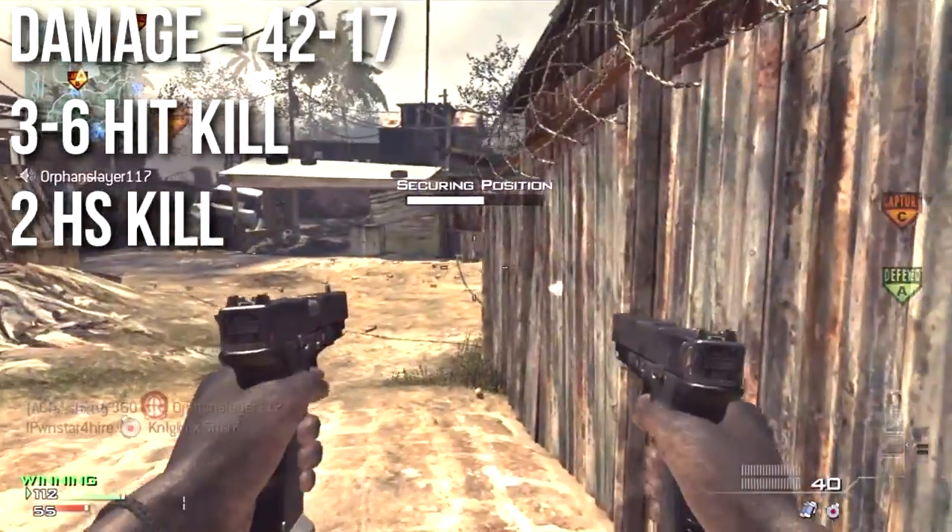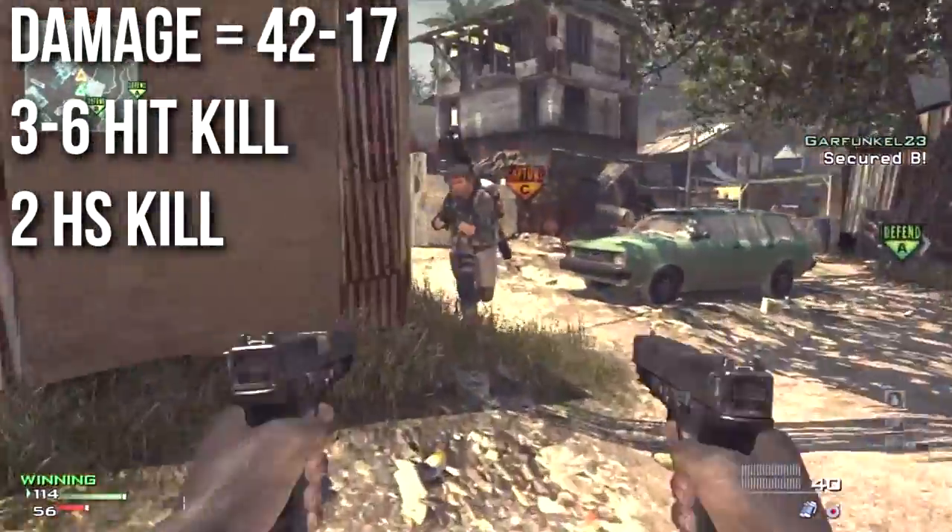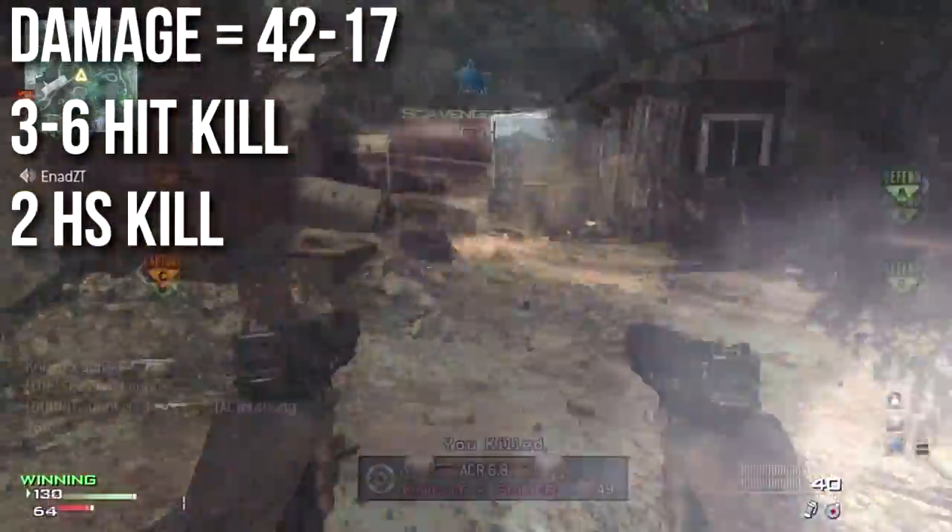The G18 does 42 to 17 damage per shot. This is two more damage than the 40 on the FMG9 maximum and three less than the 20 on the FMG9 minimum.